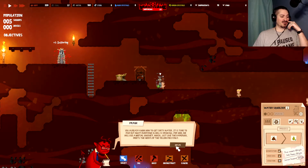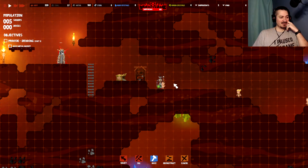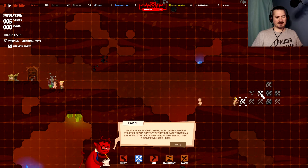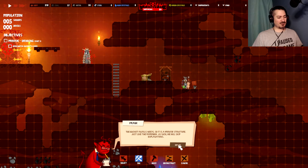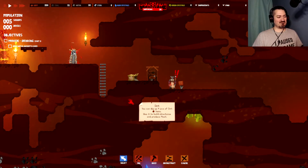It's time to find out what everyone in hell is drinking. For now, we will use a metal bucket which, just like paper box, meets the needs of the yellow field only. Time to collect necessary resources. Already got the resources needed! The bucket will not just appear from thin air — place it now. Place it right next to the squeezer. Plus 10 dirty water — and we pour it here so you guys can drink.